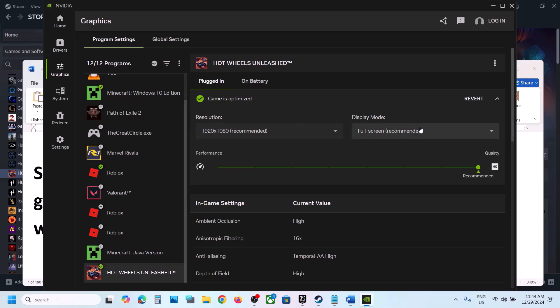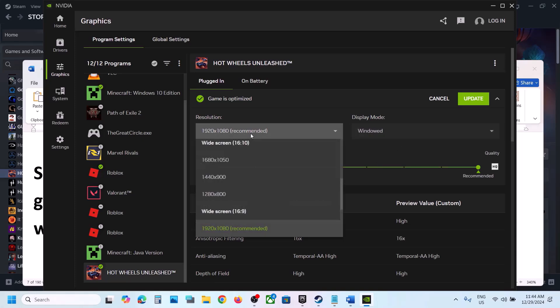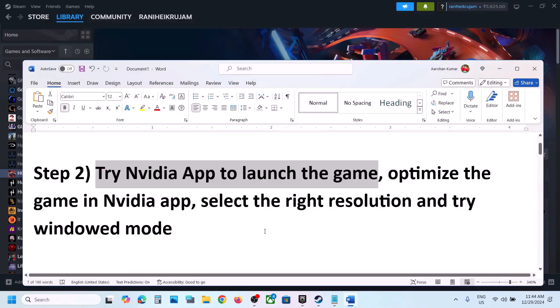Still not working? You can also try window mode — select window mode and select the right resolution. If it is set to 4K, try 1920x1080p or select your resolution as per your monitor, then launch the game and check.